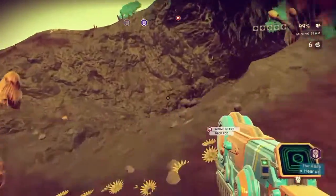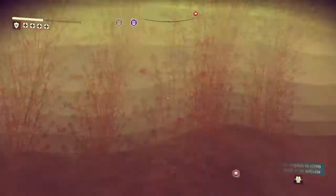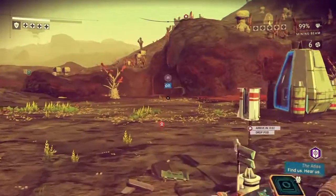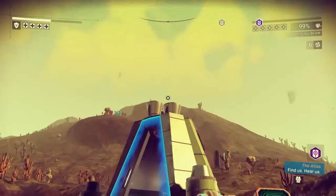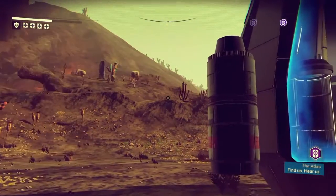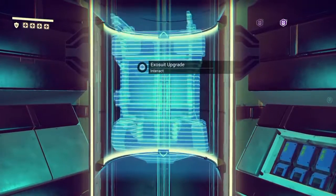We'll fast forward through the traveling bit. Alright, we're there now — they are pretty big, you can see it here with the blue light on it. You can spot them flying overhead if you're going quite slow, but if you do struggle on some bigger planets, that's the way to do it — just go for the signal scanner.